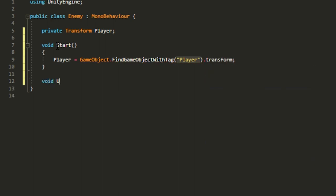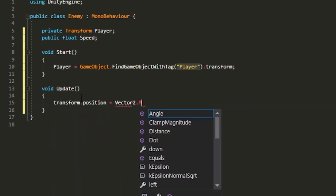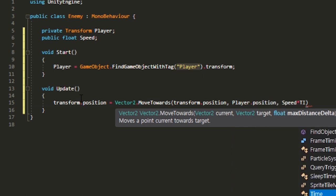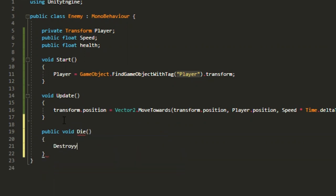Next, add a public float variable called 'speed' for the enemy's speed. In void Update, put in transform.position = Vector2.MoveTowards(transform.position, player.position, speed * Time.deltaTime). This makes the enemy go towards the player. Since this is also the enemy script, we'll include health here too: add a public float called 'health', and a public void Die() method that destroys the game object.